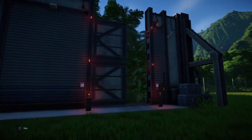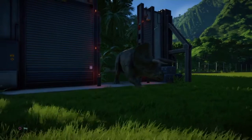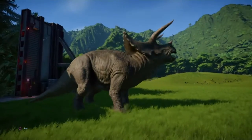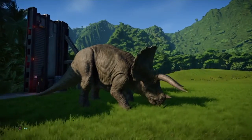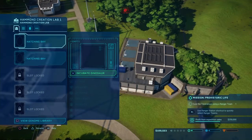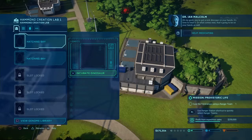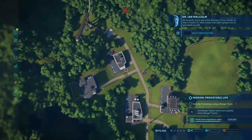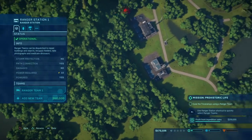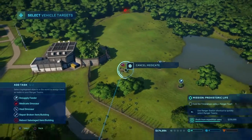Back to the creation lab. Another Triceratops is ready to go. Come on, sweetheart. Come on out. It's okay. She's making that voice of hers heard. Good stuff. That's another contract down. Don't talk about dead dinosaurs. That's not cool. That's really not cool.